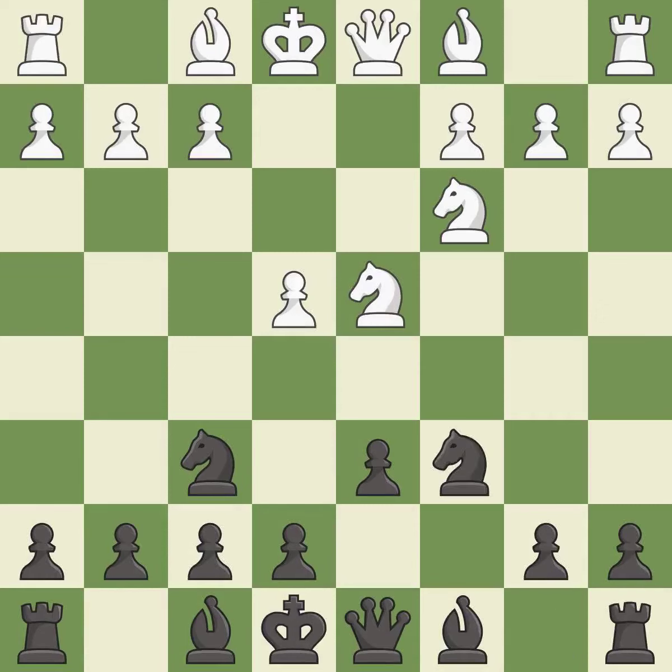Nc3 defends the e4 pawn and starts to develop on the queen's side. Nc6 attacks the d4 knight and supports the e5 square. Bg5 immediately attacks the knight on f6 and prepares the possibility of queen's side castling. E6 defends the d5 square and allows the dark-squared bishop to develop to e7.